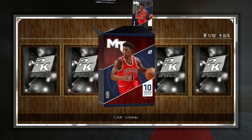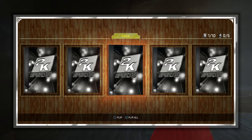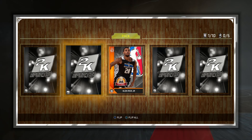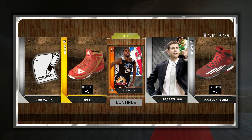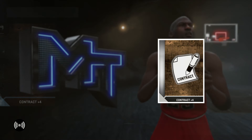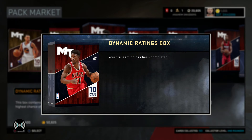And on the first pack of this box, I see a bronze. Oh my gosh — I was frozen right here. I was like, Anthony, I should have listened to you. It's not looking good already. A bronze out of a dynamic ratings pack in the box — how rare do you see a bronze card? That's like worth 250 MT. It's just not the best pull.